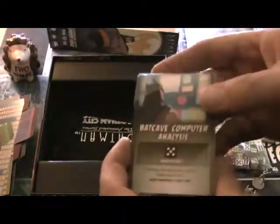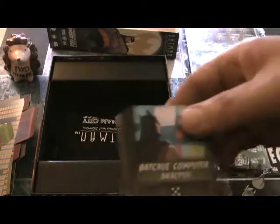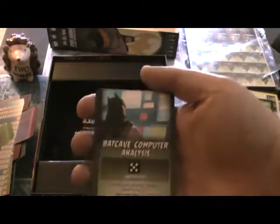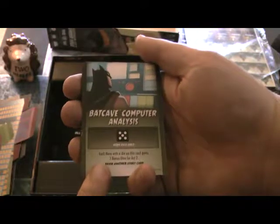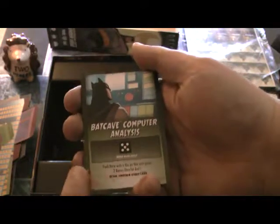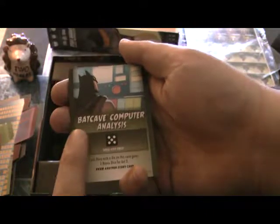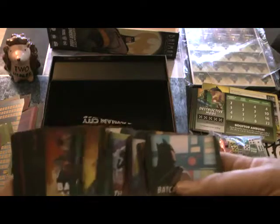So here are the story cards and also the character cards. Right here we have some of the cards for Act 1. For example, the Batcave computer — only a hero die can be placed here, and each hero with a die on this card gains two bonus dice for Act 2. So each person can place one here to activate the Batcave, making it something beneficial. But you have to draw on the story card to go with it, so there are different story cards you have to complete, and it'll be a different mixture every time.